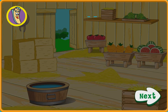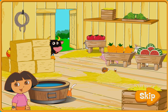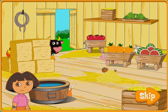Click on Map to do more work on the farm! First, we'll have to listen for which animal to send outside. Then, find the animal that makes that noise and click on it to send it outside. Let's go!